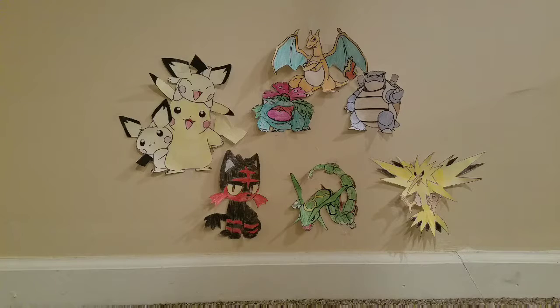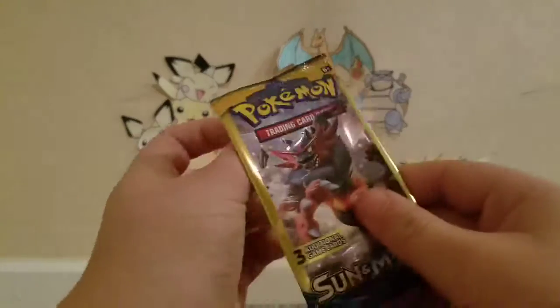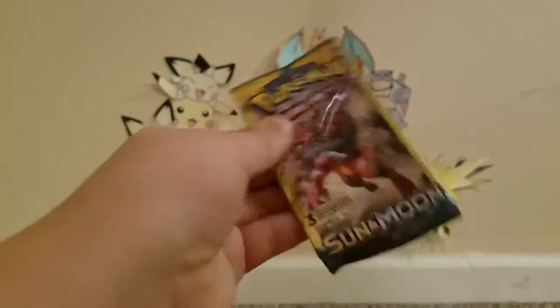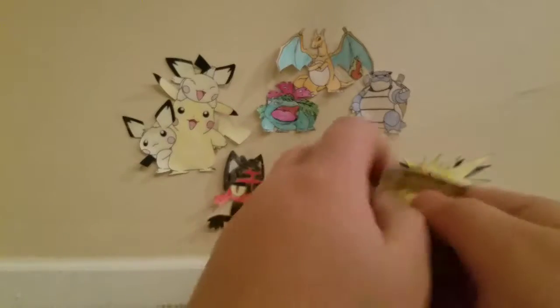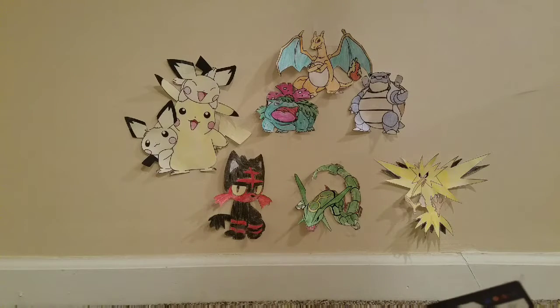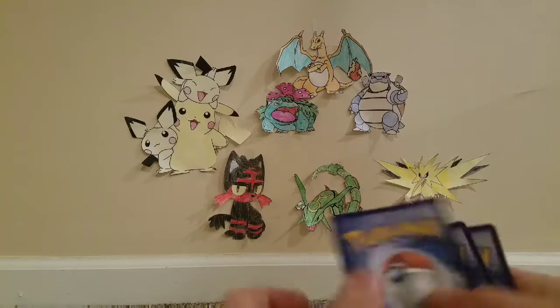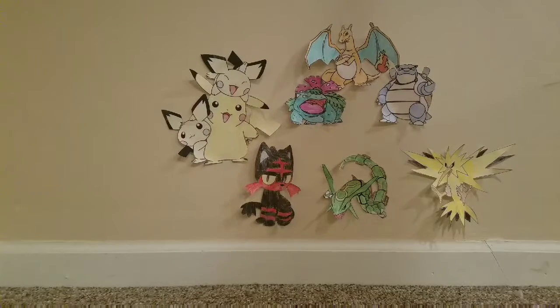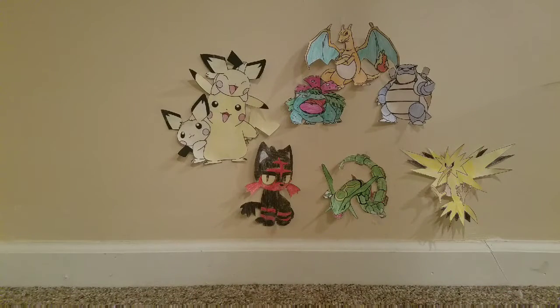I'm not really expecting to pull anything good out of here. Our next one is going to be Sun and Moon — sorry about that, I don't know why my camera stopped. Let's go ahead and open it up. We got Snubbull, Pikipek, and Electric Type Energy.